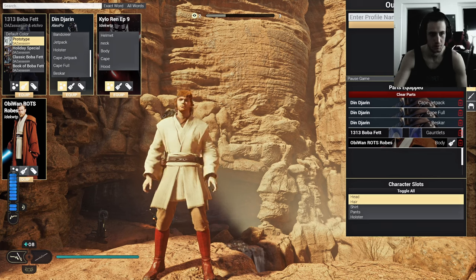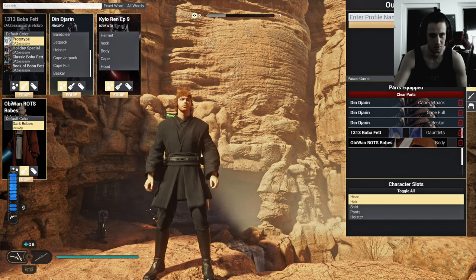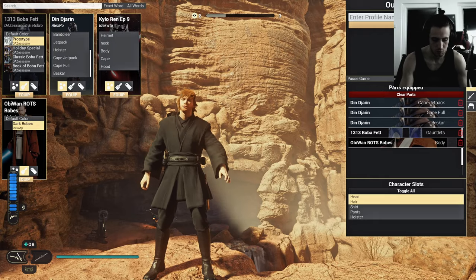And here we got some more Obi-Wan robes — two different versions, one in white and one in Sith style. It looks dark and Sith-ish. Very cool.